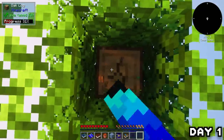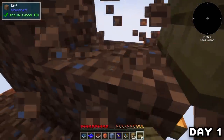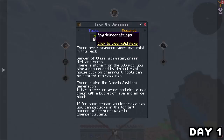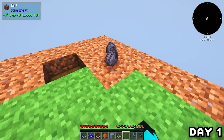Starting out in a void of nothing, I broke down the tree immediately, finding a sapling, then began to dig up the bottom two layers of dirt to expand the island out a little before planting down the sapling and making a set of wooden tools. After making my tools I checked the quest book, bagged myself a stone axe, and found out that this mod also has the cobblestone digging thing from the previous modded 100 days.